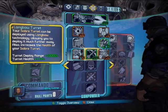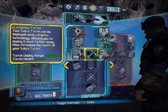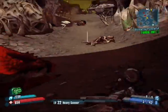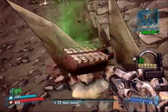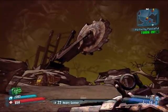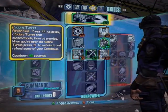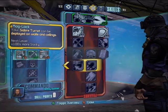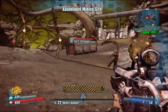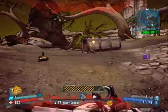Let's go Longbow Turret — this is a pretty interesting skill. This will allow me to deploy my Sabre Turret using the Longbow technology. Usually when I toss my turret it's like a rocket — it's got some weight to it, you toss it out and it falls to the ground right in front of you. Let me recheck that skill — it's called Maglock. So I can throw my turret as far as I want to now. See how it teleported straight ahead? That is the Longbow technology. That can be useful from time to time.